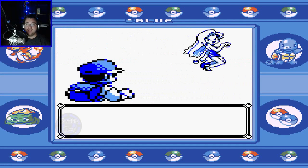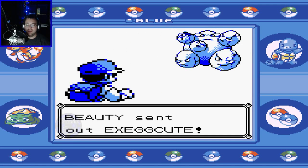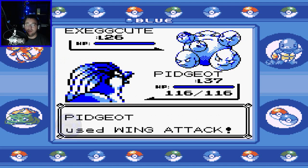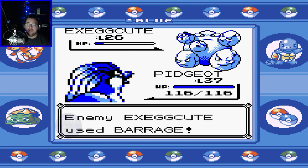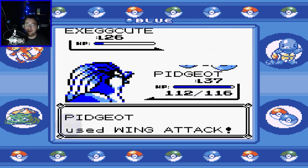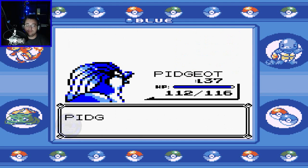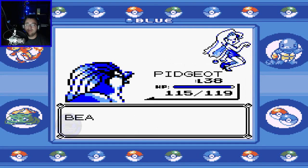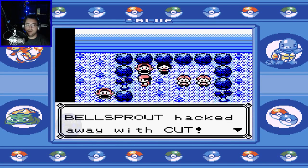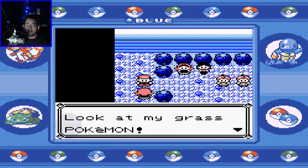If she can't learn Surf, I might have to evolve Eevee into Vaporeon, because honestly in this generation Eevee can't really do a whole lot. Starting in Gen 2, when Bite becomes a dark type move and dark type is super strong in Gen 2 — then Eevee is pretty... oh wait, we took damage, but not a whole lot. But yeah, once Bite becomes a dark type move, Eevee can be a little fearsome.